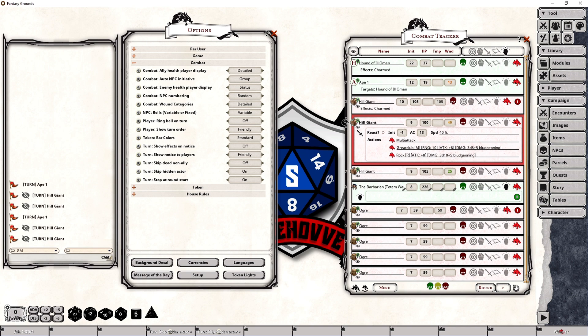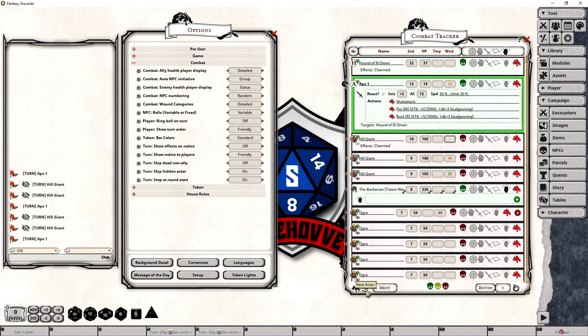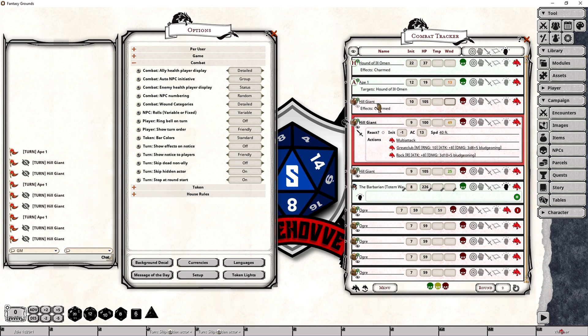So if I once again hide this particular hill giant and get rid of the damage they've suffered so that they're not down — if I move this token back to the ape and then advance to this hill giant, you'll see that it skipped that hill giant. That's because they're not visible to the players. They might be around a wall on the other side of a hallway, still within hearing range of what's going on, but not necessarily within any visual indicator to the players that there's another hill giant on the other side of that wall. It's a great option when setting up an encounter that could have additional risk by having creatures nearby that might overhear the combat.